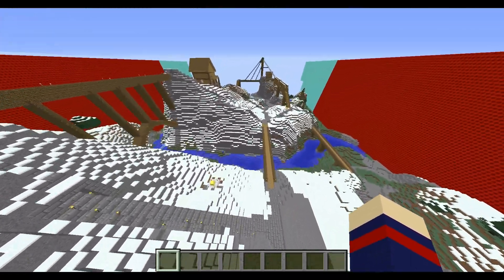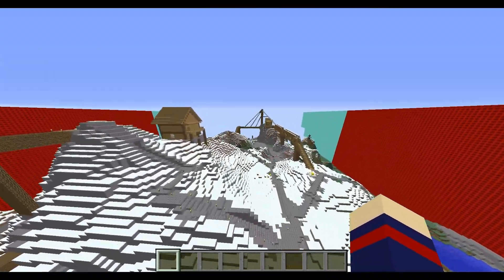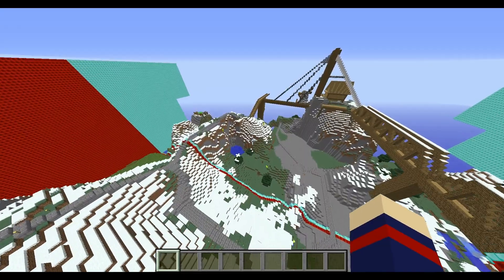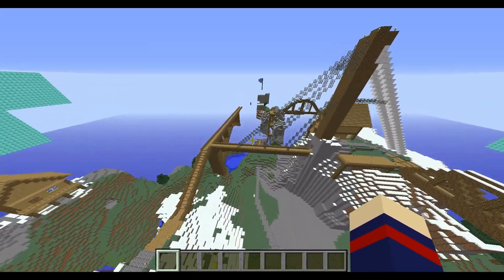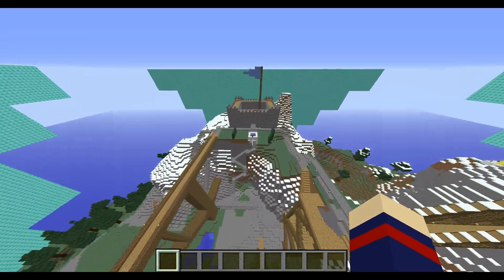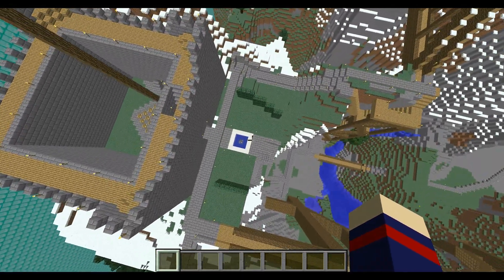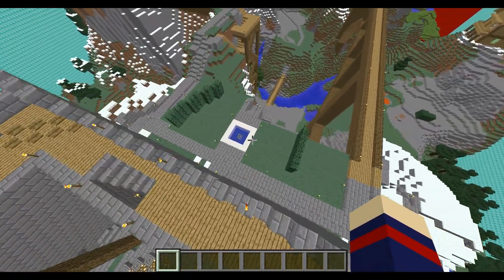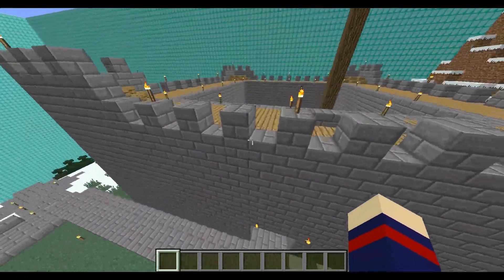Over on the blue side, I also put in lots of easy-access road so you don't have to jump all over the mountain. The flag platform is right in front of the base again, and it also has hedge barriers but can be accessed from three points.